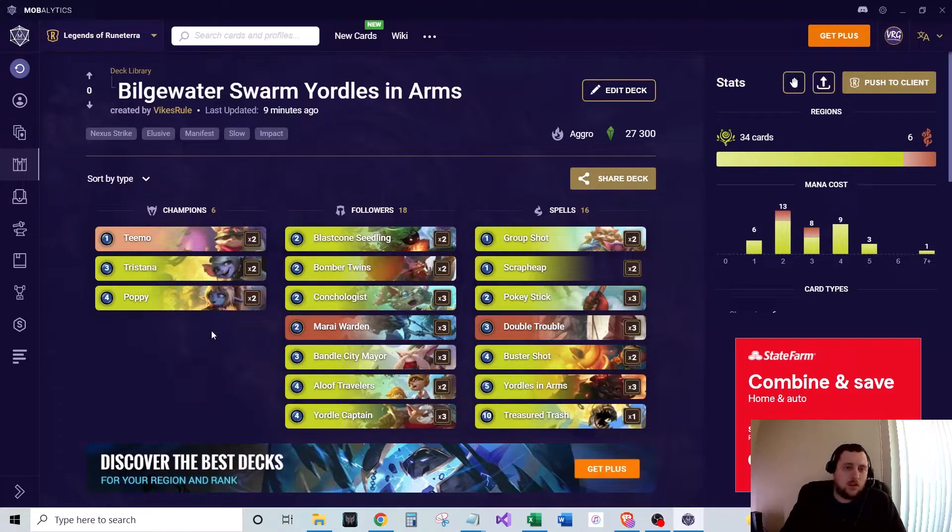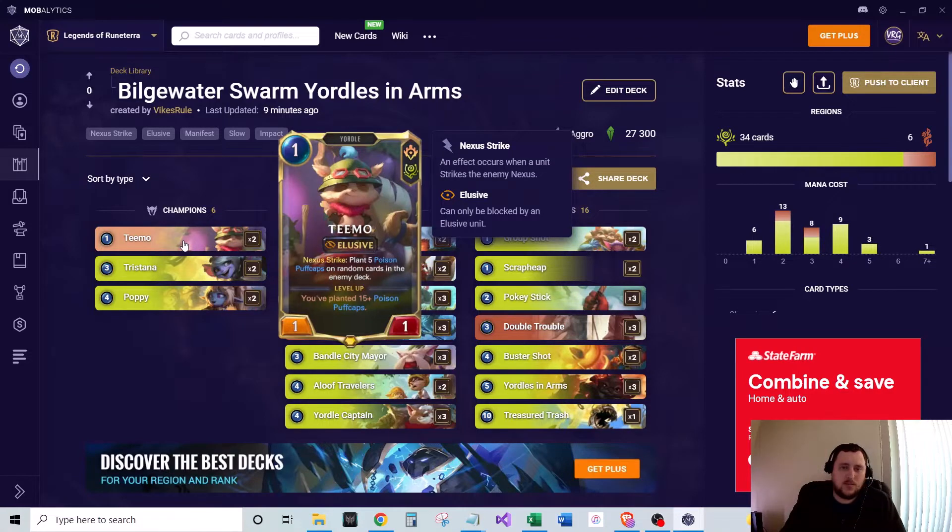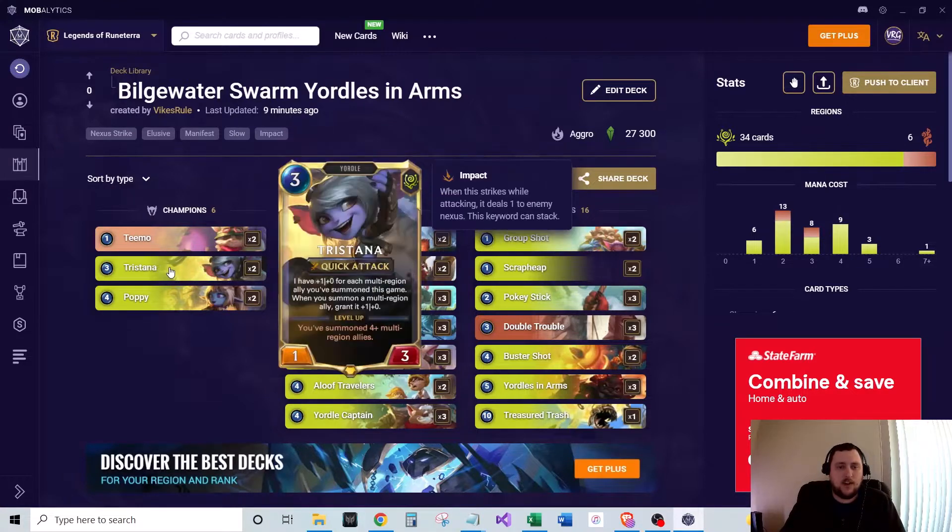The champions we run are a three-champion split. We've got two of Teemo — one mana, one-one with Elusive — and of course the Nexus Strike plants five Puff Caps. He's good as an Elusive attacker. We've got two of Tristana, three mana, one-three with Quick Attack. She has a really nice synergy with multi-region units where she gains extra attack, and when you've summoned four-plus multi-region allies she levels up. Very easy to get her leveled up in this deck.